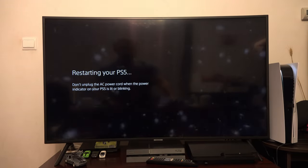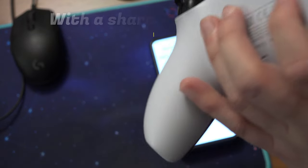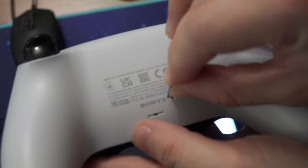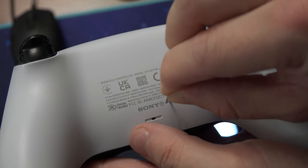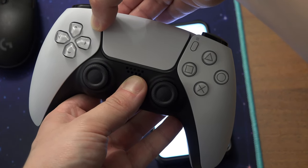If it's still not working, you can try restarting your console. Or you can try to reset your controller. With a SIM ejection tool, a toothpick or a paperclip, press and hold the button located in the back of the controller. Then pair the controller back to your PS5 and see if the microphone is working now.